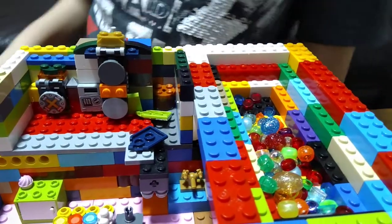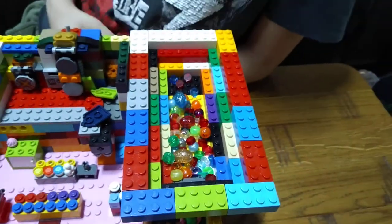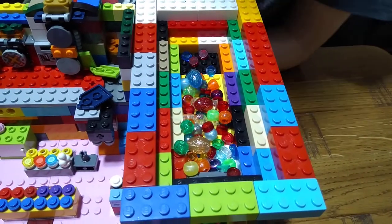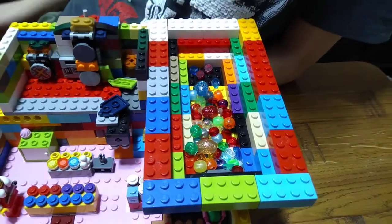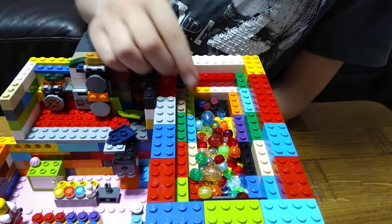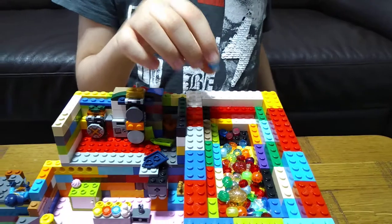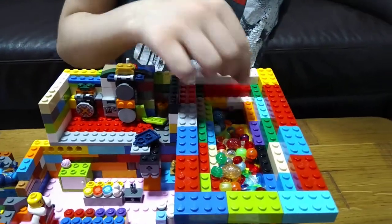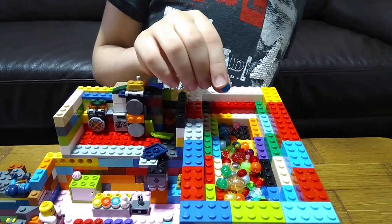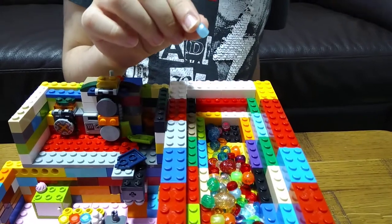Now we're going to explain about these potions — the potion storage. Each color potion means a different type of thing. The blue ones, these type of blue, basically mean a huge laser ball which you can throw. These blue ones mean that you can shoot small laser balls. This blue one means you can have the power of ice.